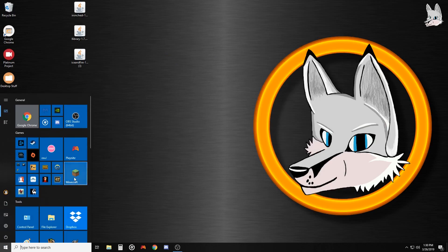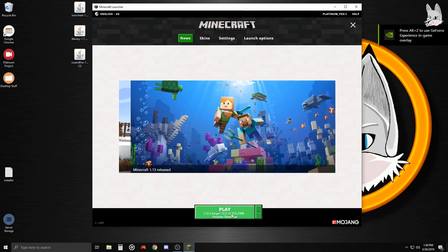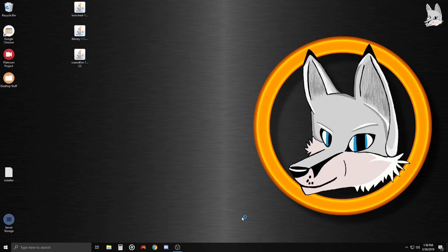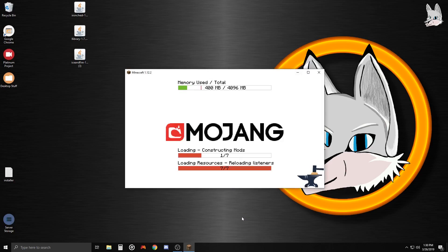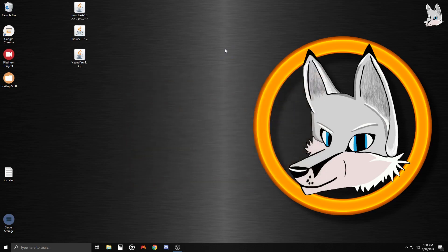Launch Minecraft again and click Play on the Forge profile we made. It might take a little longer this time because it has to load in those mods. Sometimes a mod requires a specific Forge version - this is a great example of that happening. L Library requires Minecraft Forge 2772 or above. I'll show you how to switch Forge versions - it's pretty easy. Close this error for now.